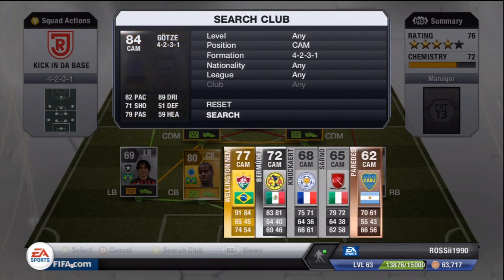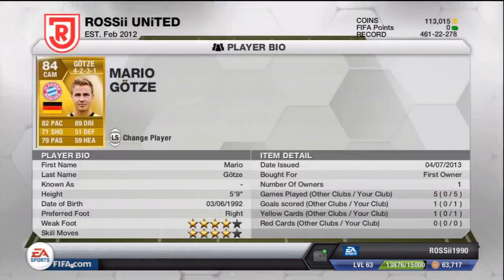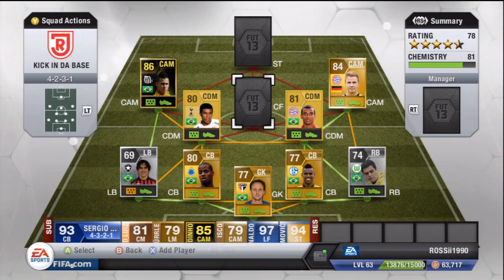Moving on to our other CAM: Götze — the Bayern Munich version. I packed him; I think I packed him and André Schürrle in consecutive packs. He's a pretty good player. I did have him at center forward for a while but he doesn't suit that role — he's a much better CAM in my opinion. He played five games and scored one goal; I played about ten games for this team altogether, mostly against friends.